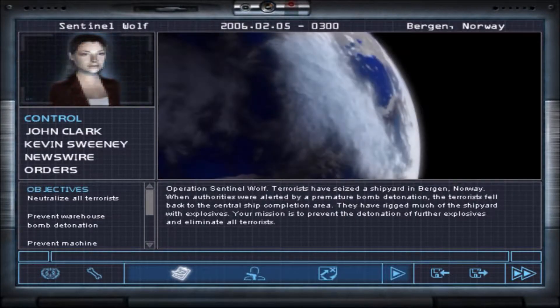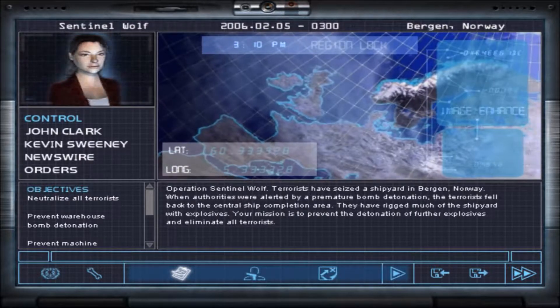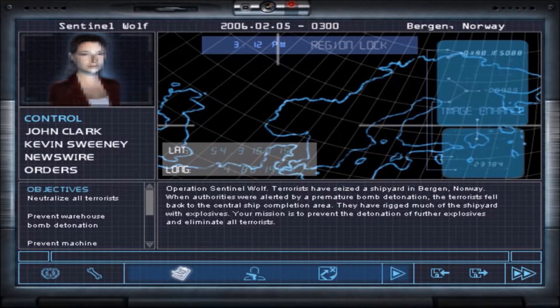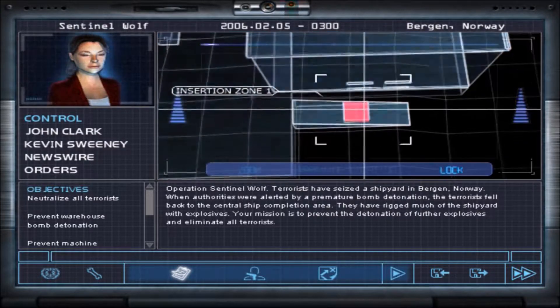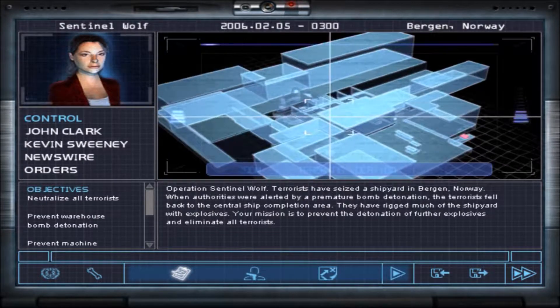Operation Sentinel Wolf. Terrorists have seized the shipyard in Bergen, Norway. When authorities were alerted by a premature bomb detonation, the terrorists fell back to the central ship completion area. They have rigged much of the shipyard with explosives. Our mission is to prevent the detonation of further explosives and eliminate all terrorists.